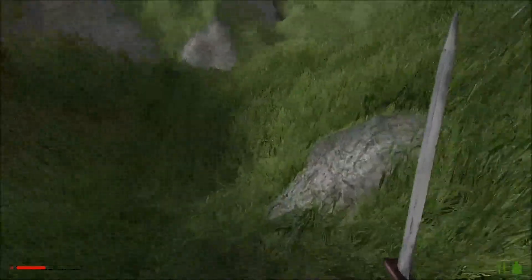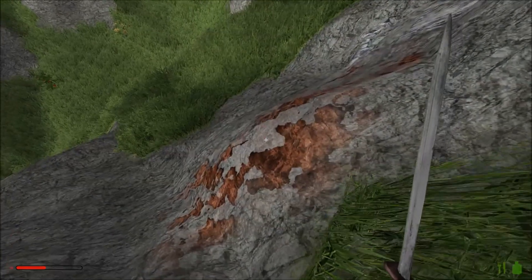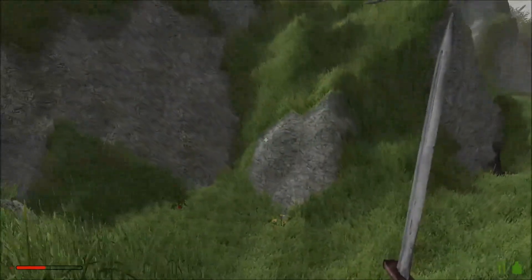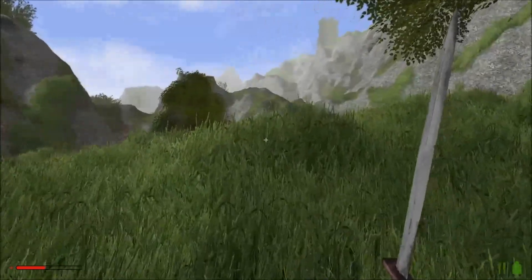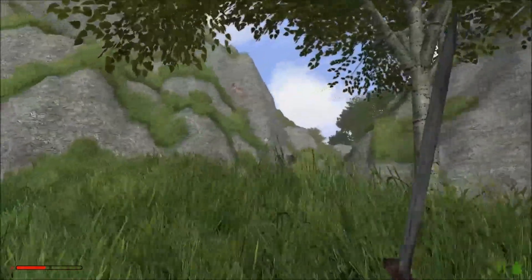Now these are crazy mountains here, but what we really want is some plains because that's where we're more likely to find — oh, copper ore, I think. I find it difficult to tell between copper and iron ore. We want a plains biome really so that we can find sheep, because we need wool to make ourselves a bed.